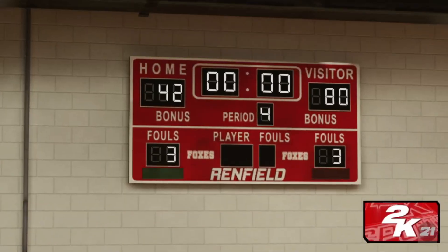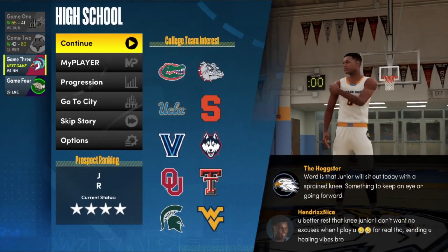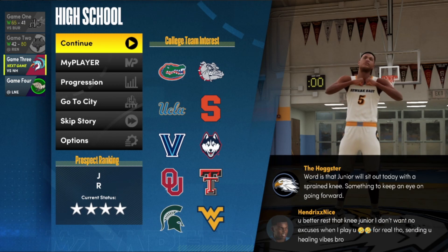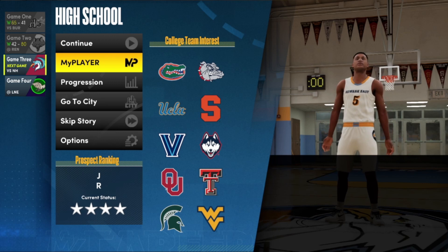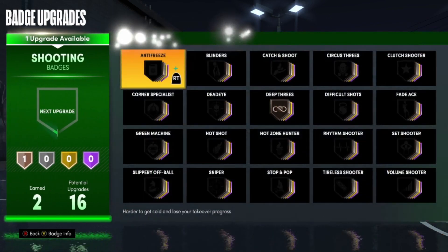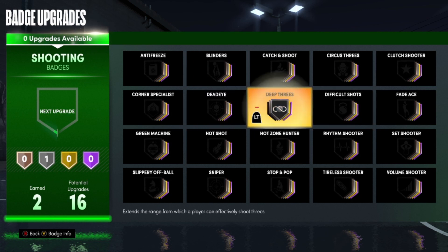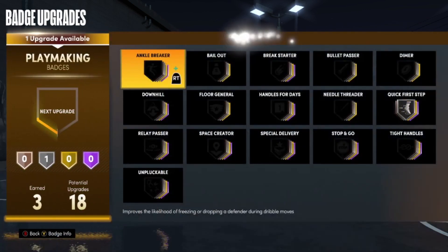All you guys want to do is get to the end of the game, let it run out, spam A through all the cutscenes, and you'll get your badge progression, MyPoints, and all that once again. As soon as you see your VC, close out the application and reload the game. Just to show you guys — you have two high school games left, and just by playing a few games you saw, I was able to unlock two shooting badges and got some playmaking as well. If you go for your shooting in MyCareer the grind takes forever, so use this glitch. Thanks so much for all the support — drop a like, drop a sub, I'm out, peace.